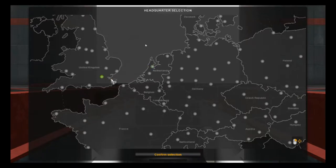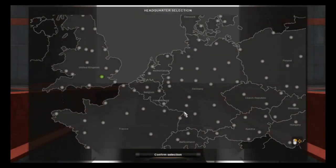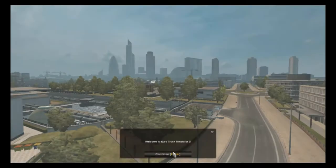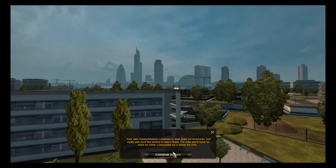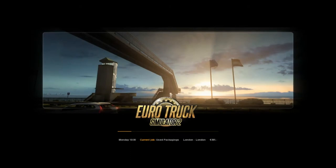We're going to start in England, London. I started a new save just for this so I don't need a tutorial. The game didn't crash — it's good. Welcome to Euro Truck Simulator 2, where you experience a dream job driving a truck. Your own transportation company is now open for business, but sadly you lack the money to buy a truck. I'm going to skip through that since this isn't a gameplay video — I love this game so much.